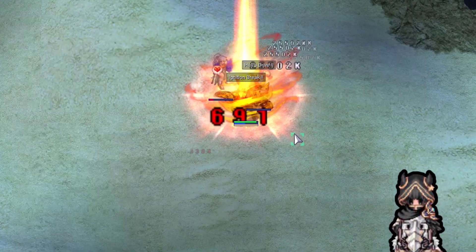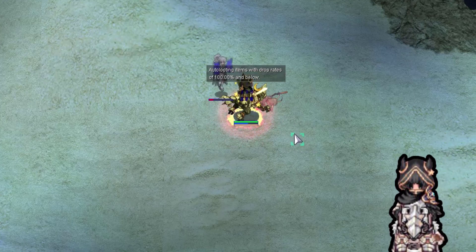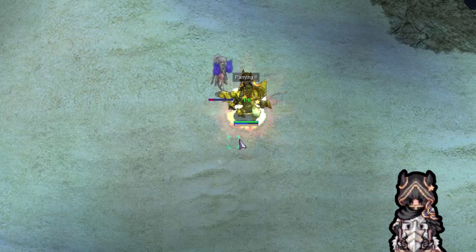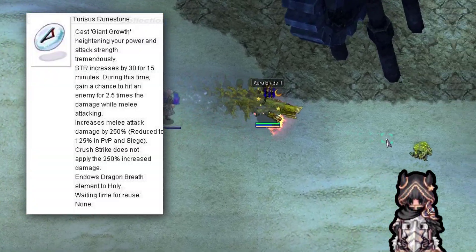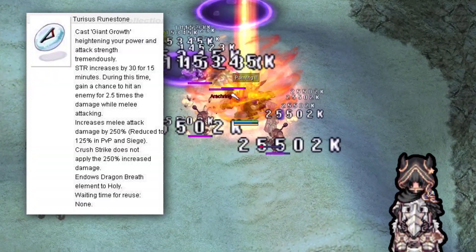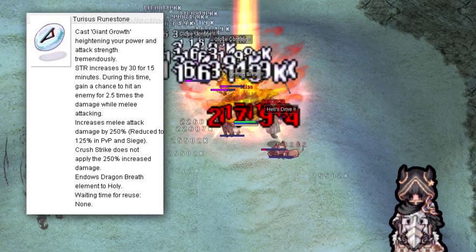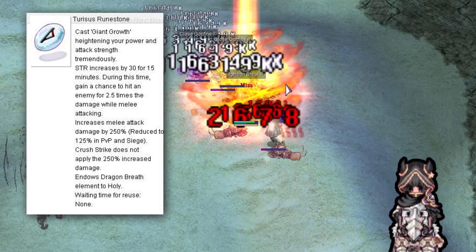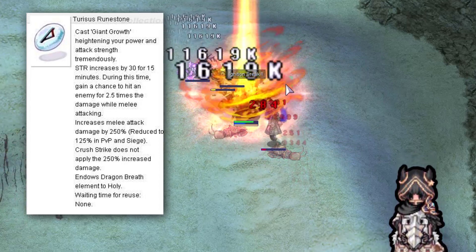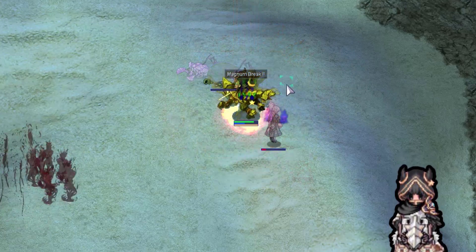The next consumables are the Rune Stones. These stones are only usable by Rune Knights and Dragon Knights. If you are not one of these two, you can skip ahead. The first Rune Stone I use is the Taurasus Rune Stone. This Rune Stone gives a ton of damage, 30 more strength for 15 minutes, and 250% more melee damage. The other stuff it gives is irrelevant to my build, so I'm going to skip it.